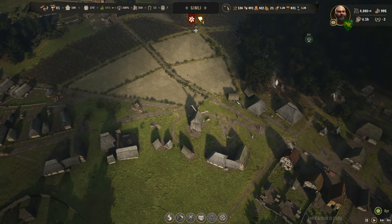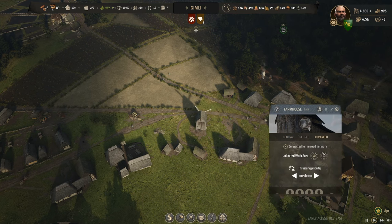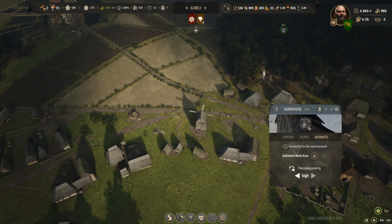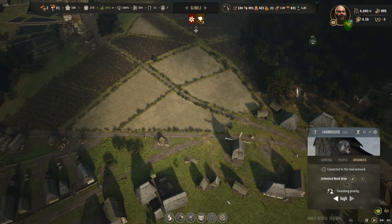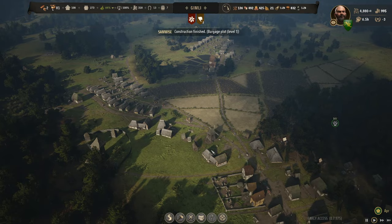Hopefully later there will be a way of setting priorities on everything - which house gets moved into first, which item gets traded first. A full priority system throughout the entire game would give you so much more control. For example, highest threshing priority means thresh it as it comes in - incredibly inefficient normally, but if you're at zero food, yes please, turn that into a loaf of bread right away rather than waiting three months to finish the crop.